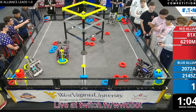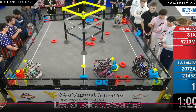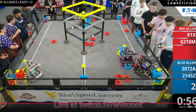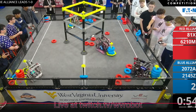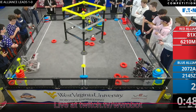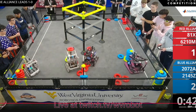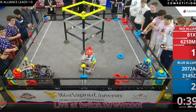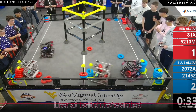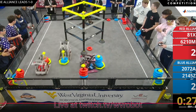6210M tries to get control over that far blue goal, but blue is completely disregarding it — they're thinking the goal is already partially filled with blue rings so red can't get many points out of it. Baker stays back and plays defense while 2072A goes for wall stakes, trying to get into the positive corner. Interestingly, there aren't really any blue wall stakes, which is surprising — red is taking advantage and stacking those wall stakes one by one.